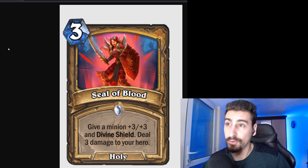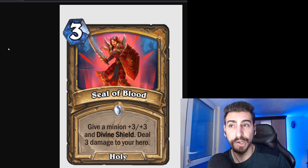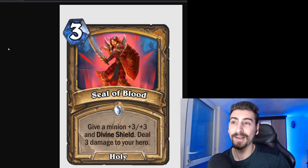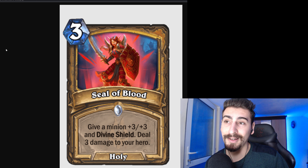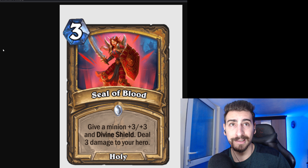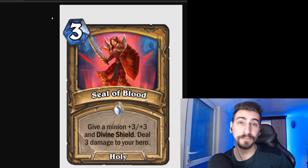Moving on to another Holy spell for Paladin: 3 mana, Seal of Blood. Give a minion +3/+3 and Divine Shield. Deal 3 damage to your hero. Once again, very thirsty. 3 mana +3/+3 Divine Shield is big, especially in the early game when you are trying to go face. Does Paladin have enough resources to compete with other aggro decks such as Token Druid, Token Aggro Warrior, Aggro Warlock, Zoo Warlock? We'll see about that.